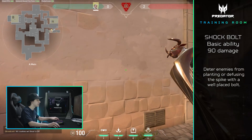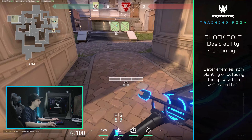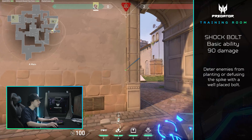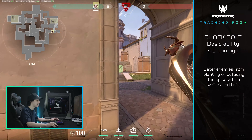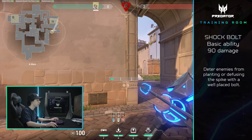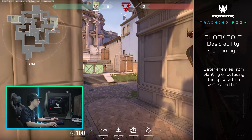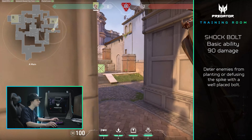Another example for Sova's shock darts is if you have the bomb planted. Let's say they smoke you off. You could actually ping where the spike is planted and hold your shock darts out. You could just shock where you planted the spike — super free 90 damage. 90 damage is the most they can take from a Sova shock dart. So you want to use one shock dart and save your other one, spam a little bit because they're not going to be still defusing the spike. You need to save your other shock dart until they tap the spike again or if they're pushing you.